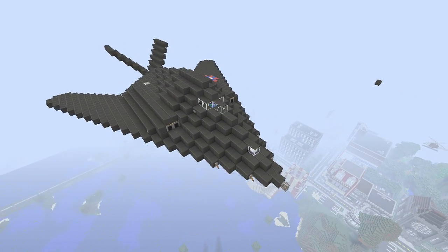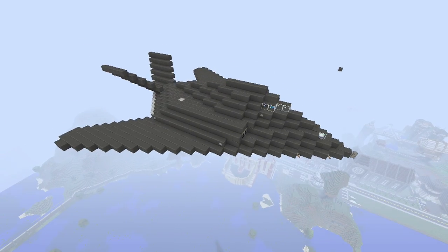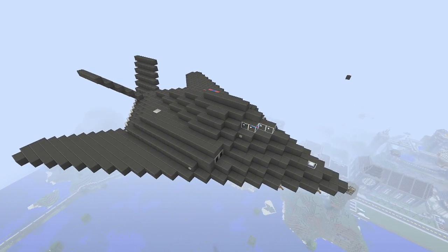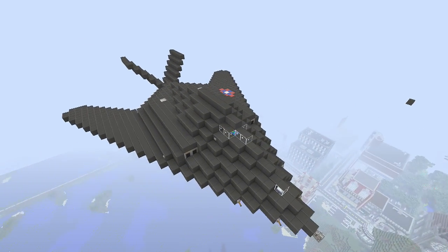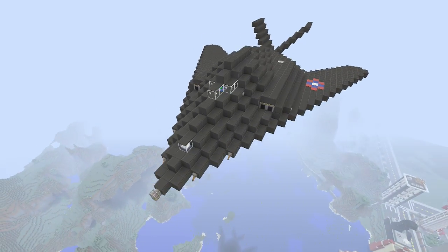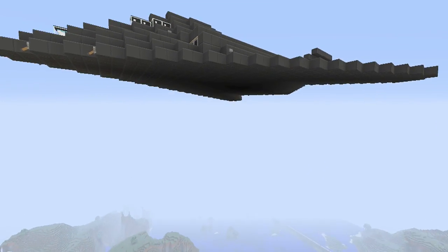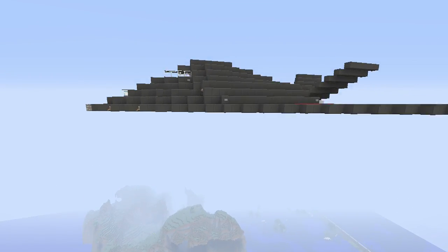This is the F-117 Nighthawk, an American — actually recently retired — stealth fighter. This thing is pretty much totally undetectable to radar, and it was actually capable of carrying a strategic nuke as part of the payload if it needed to be, but luckily they never had to use that.